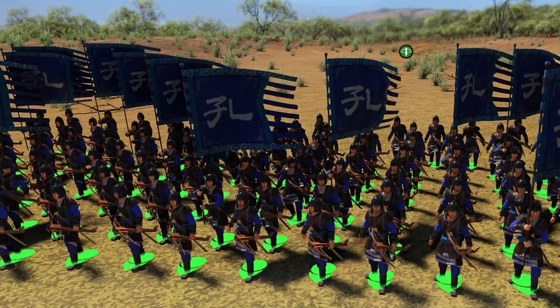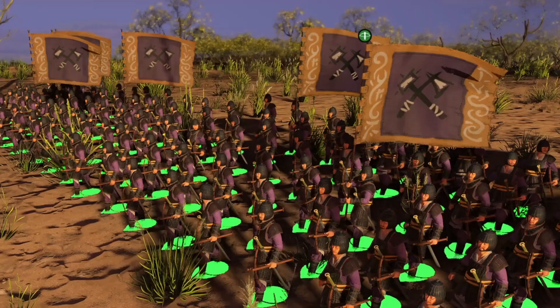Le unità base da tiro saranno rappresentate dai Chu Ko Nu, armate di balestre analoghe ad altre unità già viste in altre fazioni. Ci aspettiamo la loro evoluzione al tier 2, con la possibilità di reclutare un'unità dotata di balestra a ripetizione, con una portata magari inferiore, ma con una velocità di tiro aumentata.